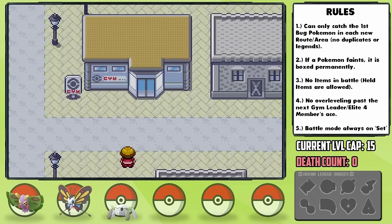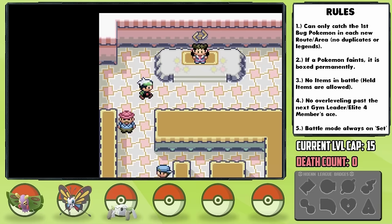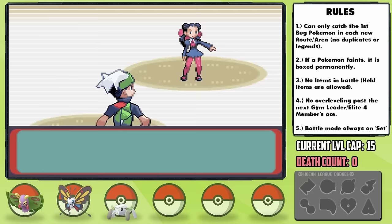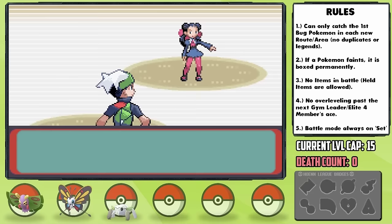This is a Rock-type gym, but thankfully most of the trainers themselves don't have Rock moves, so using Heimlich with Confusion as a special move does well against these high physical defense Pokemon. In no time we reach the first gym leader, Roxanne, who is a terrifying threat for us as Rock is super effective against our entire team. I did a lot of Special Attack EV training heading into this battle against Abra on Route 116, so let's see what we can manage.